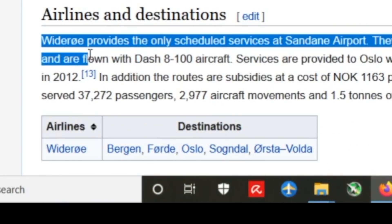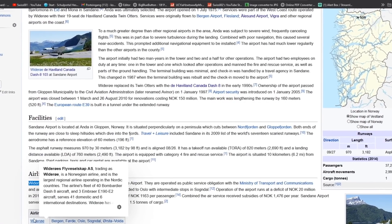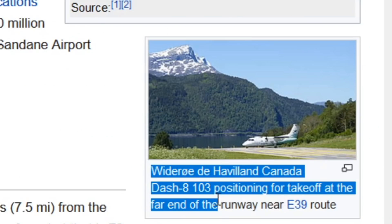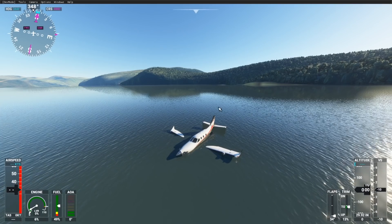That's the good old Widerøe. We all know this airline from other places it flies to. They connect this place with five airports, and they're flying the good old Dash 8-100 here — one of the smaller turboprop airliners that don't need a long runway, which is good, because this runway is 970 meters long.